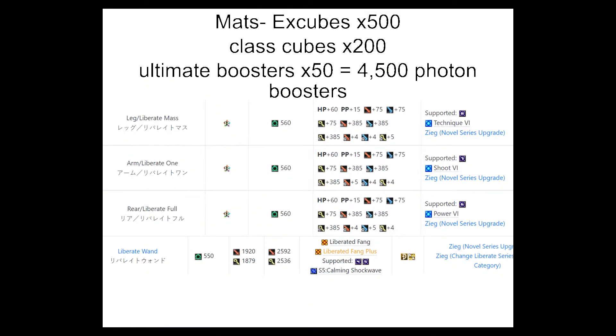The reason we're prepping is for Liberators, which are right around the corner — maybe another month or two. I can't give exact dates, but it is an Episode 6 thing. We're going to need certain mats, and more or less we're going to need Ultimate Boosters — 50 of them — and that's 4,500 photon boosters, which is quite a bit, and that's just for one weapon.